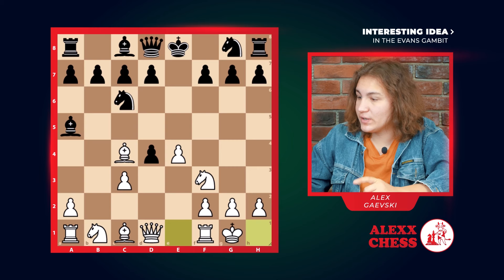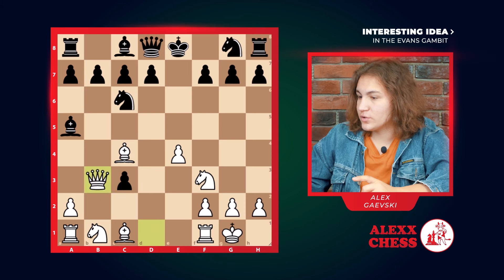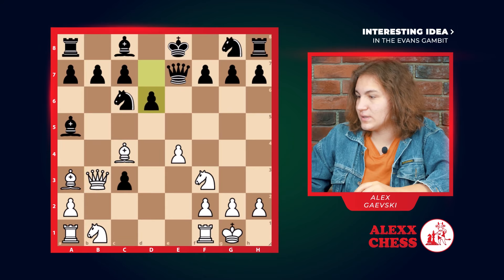And black gets too greedy and takes on c3. You don't play like this in an opening, you don't get too greedy. So we go b3, he develops his queen to e7. We go bishop a3, d6.